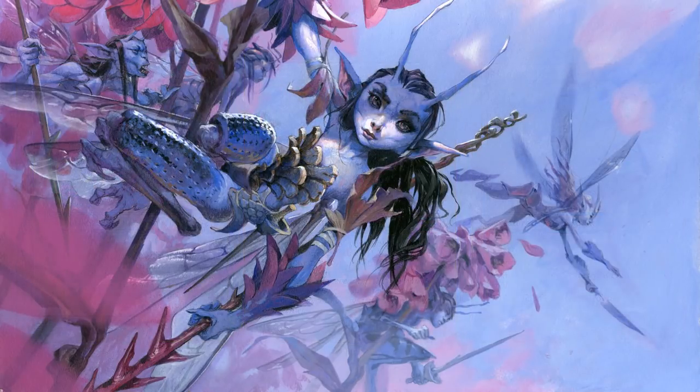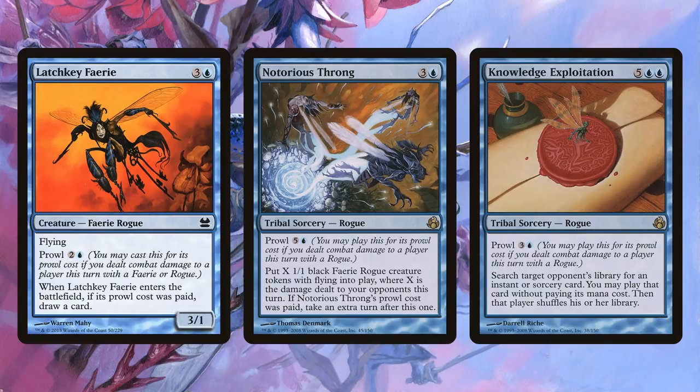My favorite fairy synergy has got to be the Prowl mechanic. Prowl on Latchkey Faerie reads two and a blue: you may cast this for its Prowl cost if you dealt damage to a player this turn with a fairy or rogue. If we're going to be going wide with fairies with our commander, Prowl is going to be pretty easy to trigger. When Latchkey Faerie enters the battlefield, if its Prowl cost was paid, draw a card — so two and a blue for a 3/1 flyer that draws you a card. That is a serious bonus.